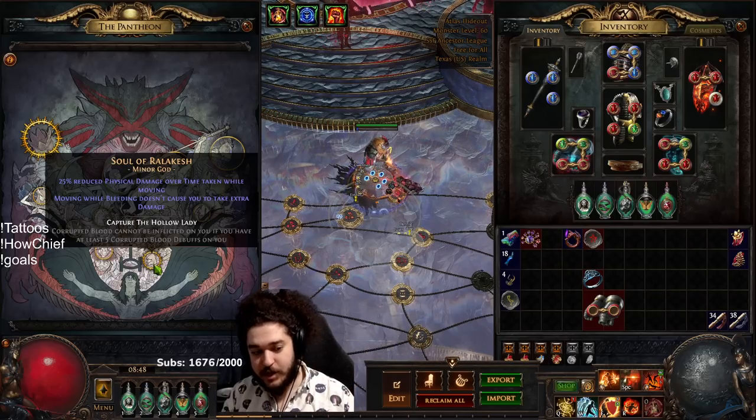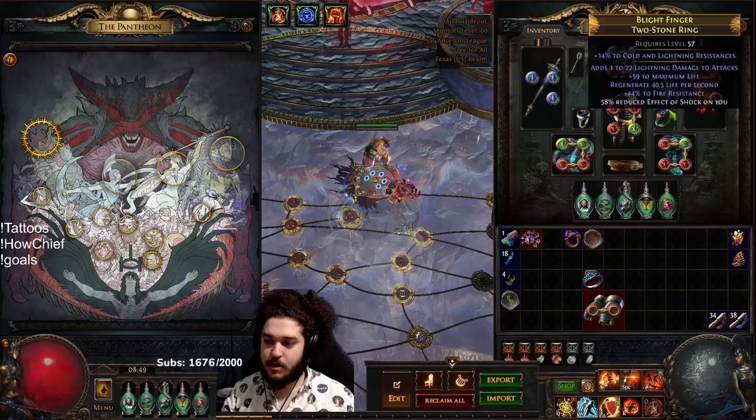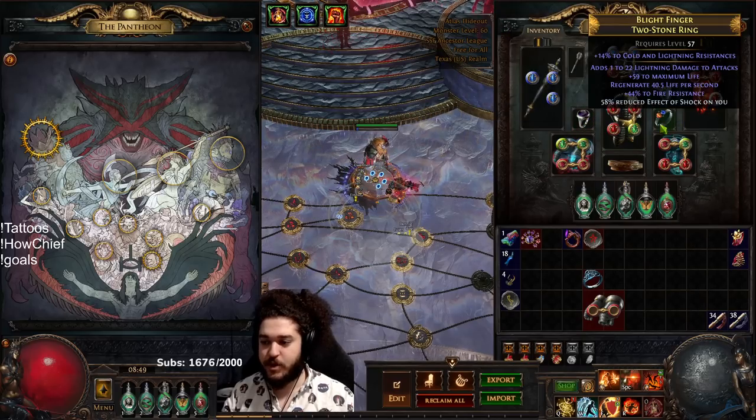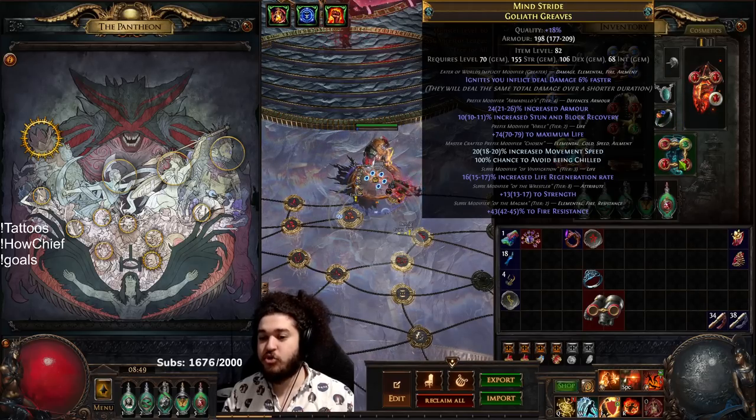For the prefixes you pretty much just want life. I went with the double reduced effective shock - you could alternatively go with Garukhan pantheon and run just one, but then I'd have to run a flask to remove bleeding, and I'm lazy so I'm going with this setup.